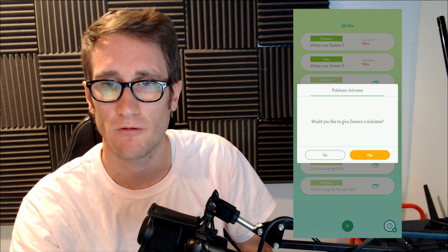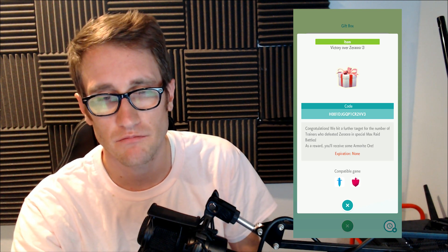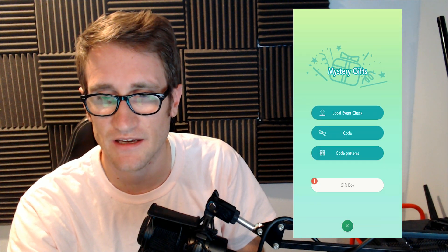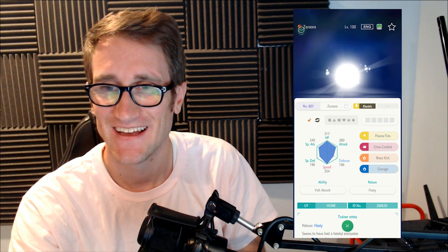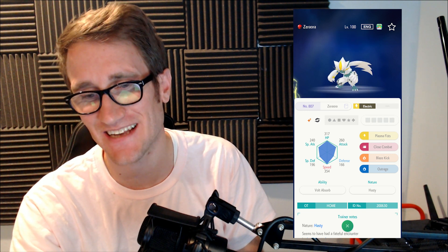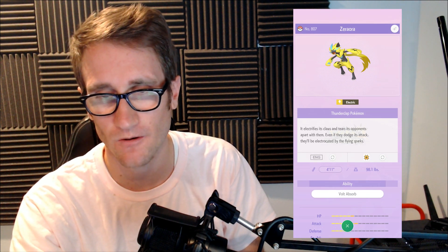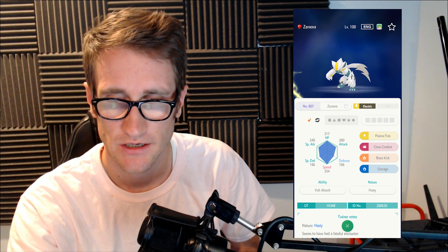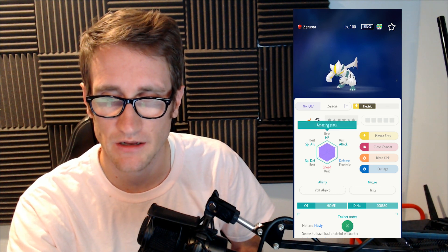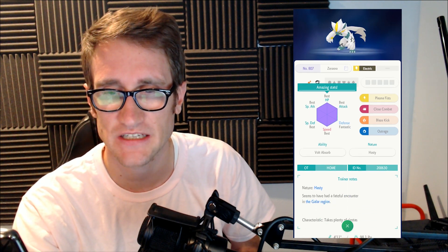Would you like to give him a nickname? No. Looks like I've got a second gift here — I'm going to receive some Armorite Ore, so I'll use that code to receive that through Mystery Gift. Let's take a look at the Pokemon I got. There it is — oh my gosh, he looks so cool! Shiny Zeraora! He's got Plasma Fist, Close Combat, Blaze Kick, and Outrage. He's got some serious stuff — Defense and Speed. Fantastic! It's full IVs! Dang! Hasty Nature — that's not too bad.